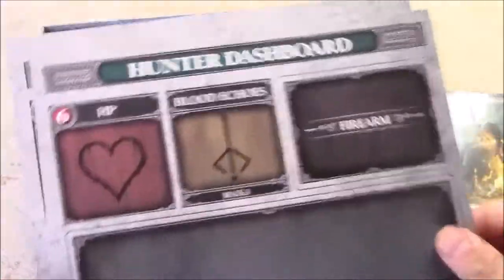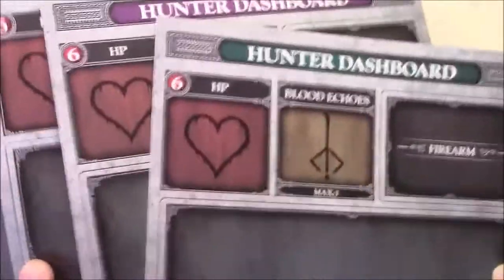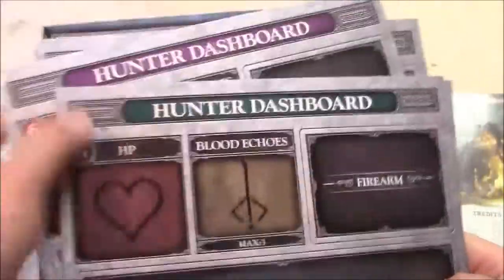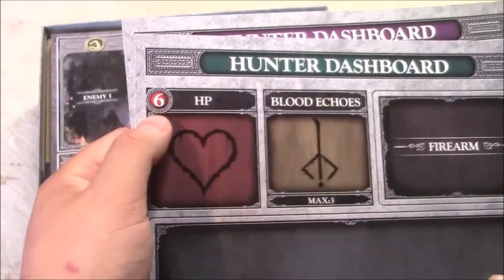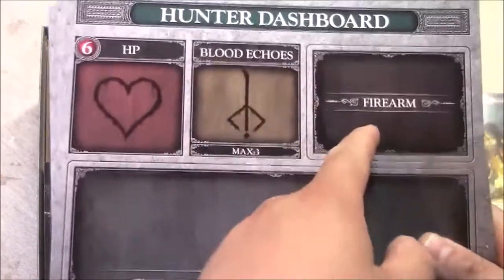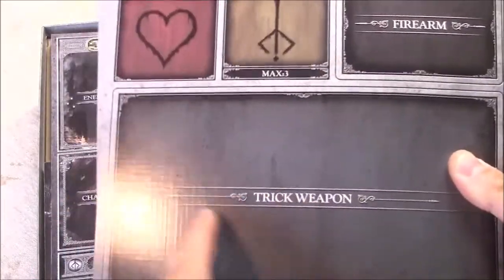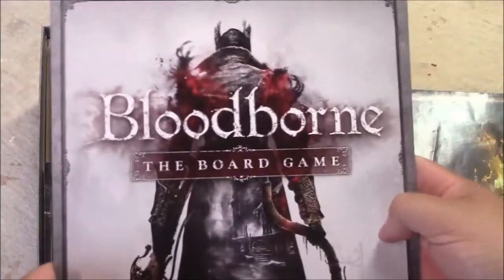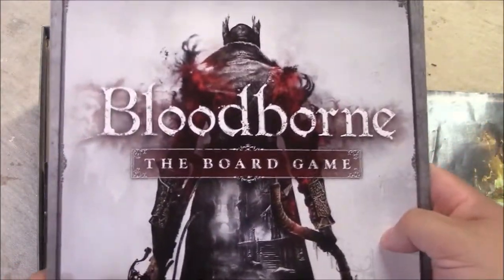Next we have player dashboards in four different colours. Apart from the colours at the top, everything's the same: you've got your health tracker showing your maximum, a space for blood echoes, a space for your firearm, and a space for your trick weapon. On the back it's got that nice artwork from the front of the box.